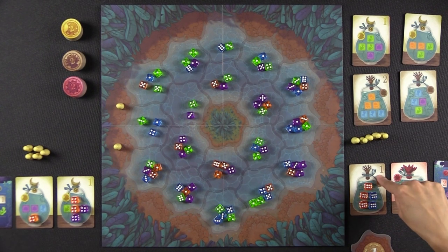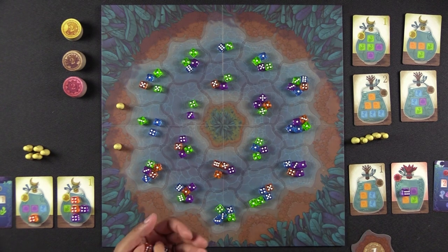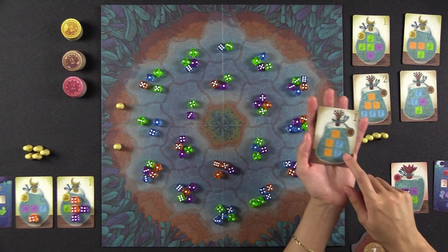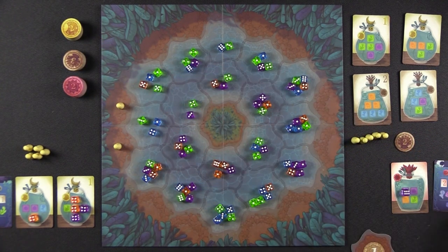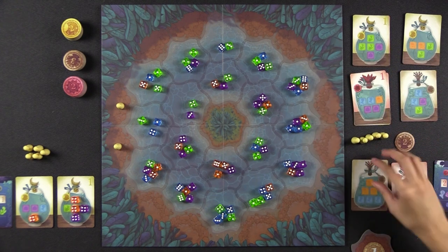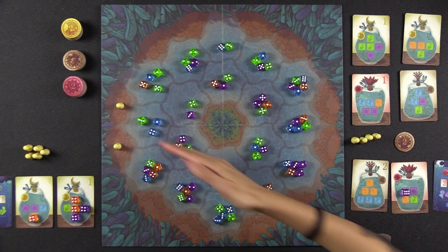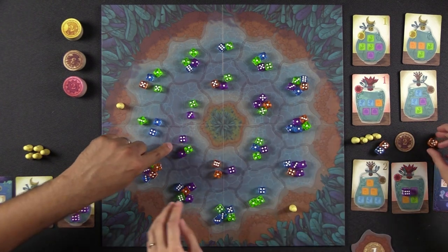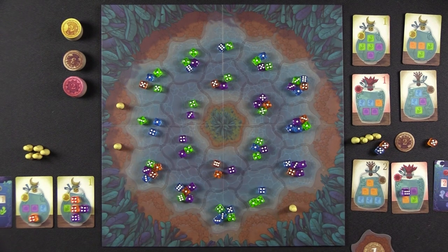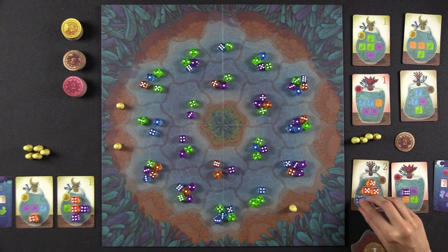Back to Monique — she realizes she actually completed a jar last turn and takes care of it now. She gets a token for that jar type, flips the jar face down in her completed pile, and selects a new jar from the stacks. Then on her next move, she places a pawn, calls fives, and collects three oranges and a blue, placing them all into her jars.